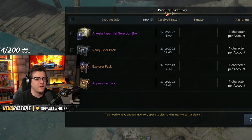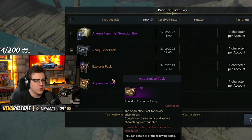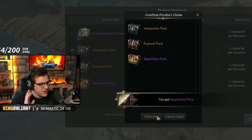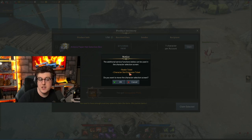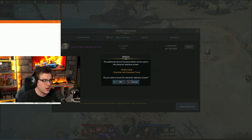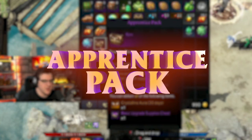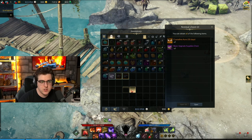All right, let's open up the very first one. Let's go ahead and claim all three of these — we got the Apprentice, Explorer, and Vanquisher Pack. Claim item. Additional service functions below can be used in the character selection screen, so we got a reskin ticket and a character slot extension ticket. We'll come back to that and see if those are going to be worth it. First up, we have the Apprentice Pack giving us a Crystalline Aura of 30 days and a basic upgrade supplies chest.